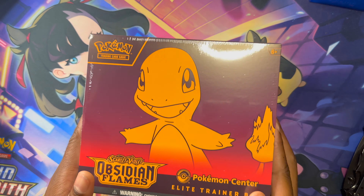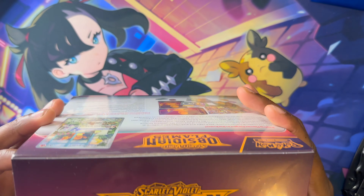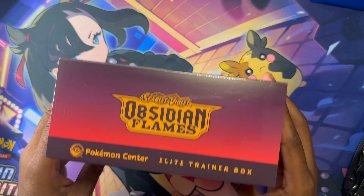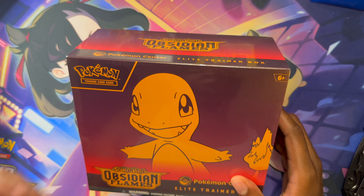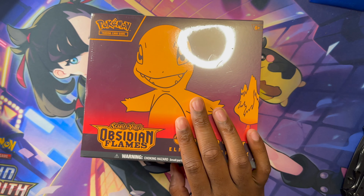Welcome back to the channel — we finally got our Pokemon Center ETBs in, right after we got the booster boxes. We're excited to get into this. We got the charm and the promo card, and of course the Pokemon stamp promo card. You get 11 packs in here instead of the normal 9 or 10 packs that you usually get.